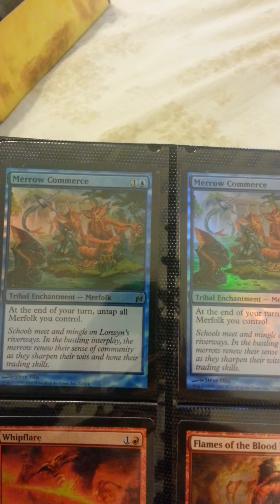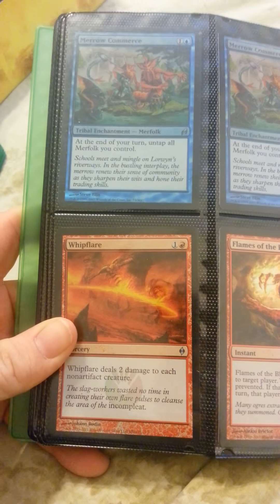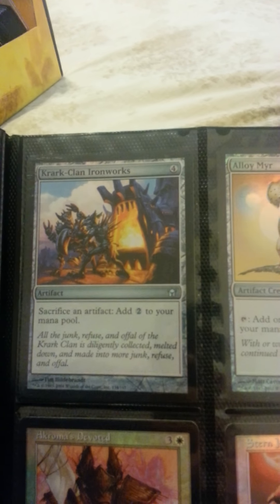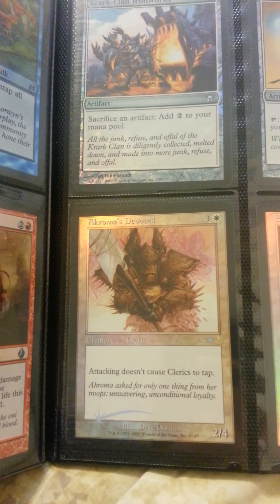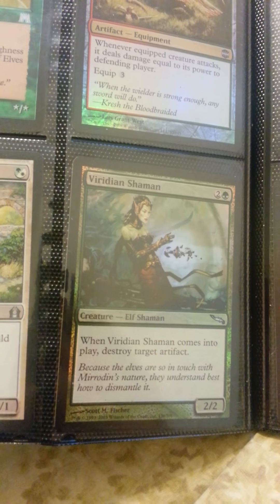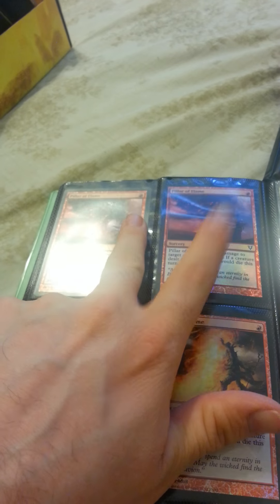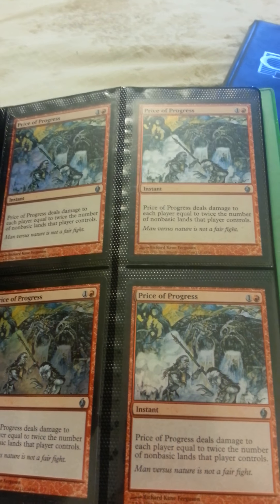Two Foil Mirror... Mirror Commerce, whatever. Foil Whet Flare. Foil Flames of the Blood Hand from the Fire and Lightning series. Foil Heartless One. Mage Slayer. Foil Dryad Militant. Foil Verdant Shaman. Foil Tower Fire. Playset of foil Pillar of Flame — two are the promo ones, two are the Avacyn Restored ones. Playset of foil Price of Progress from the Fire and Lightning series.